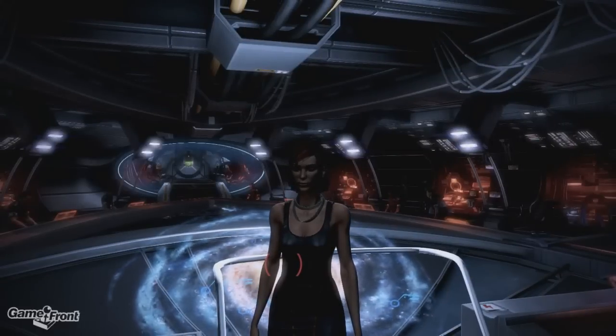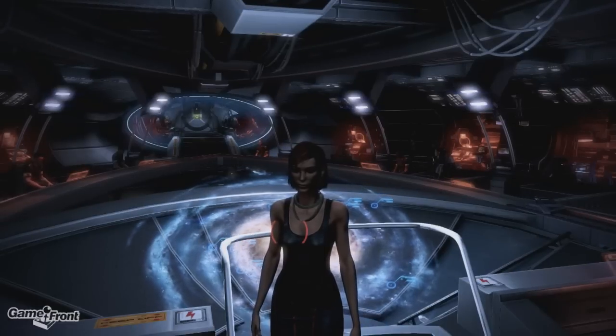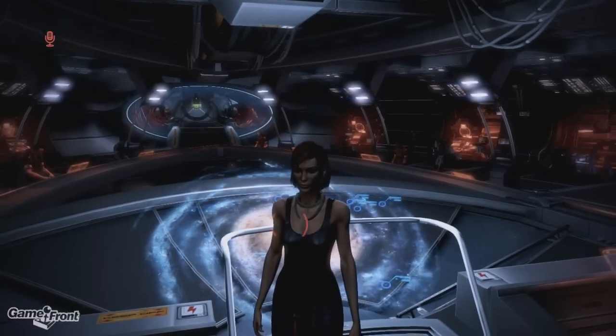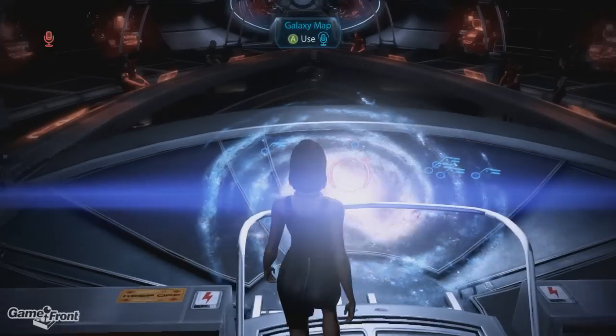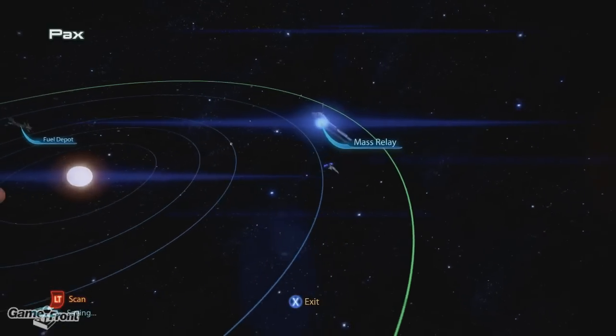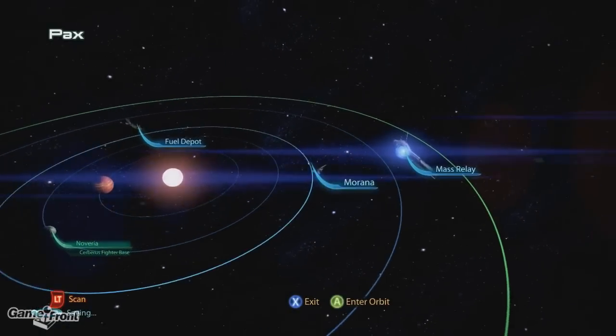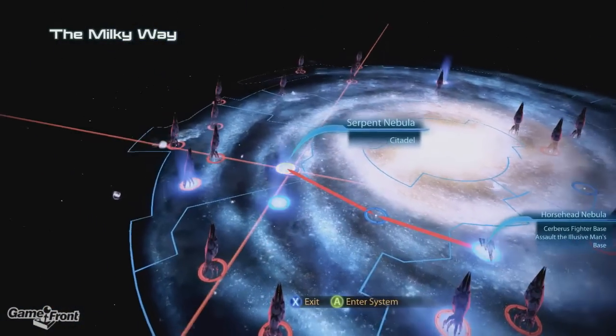Hey guys, welcome back to my Mass Effect 3 walkthrough. I'm Mitchell from Gamefront and we have a mission involving going to storm the Cerberus base, but before we do that we're gonna make one more stop at the Citadel and do some last minute finishing up on everything we need to do over there. So before we go to the Cerberus base, we're gonna go to the Serpent Nebula.